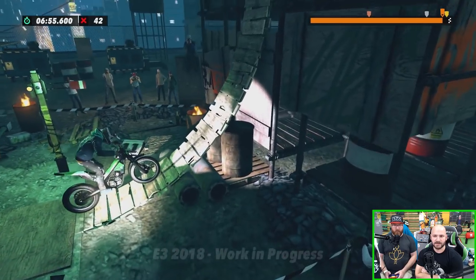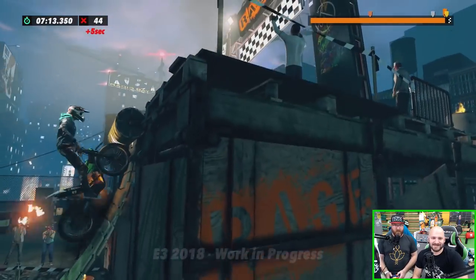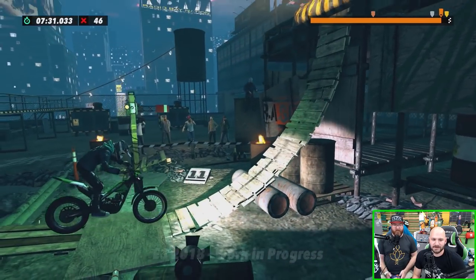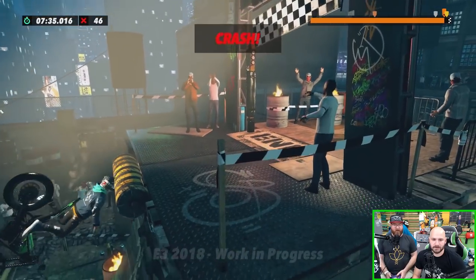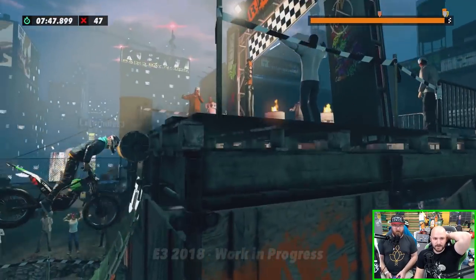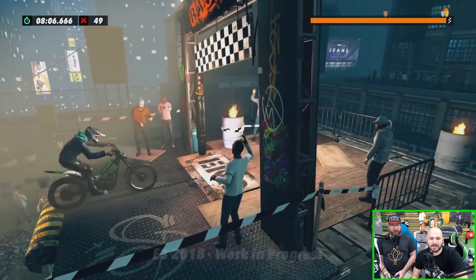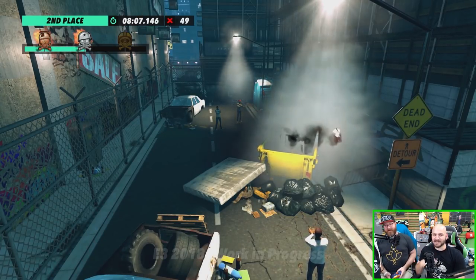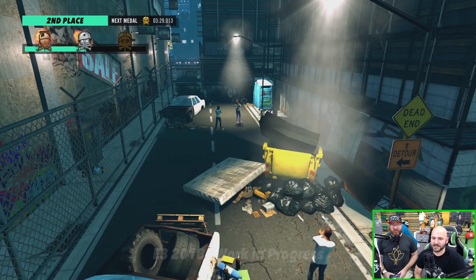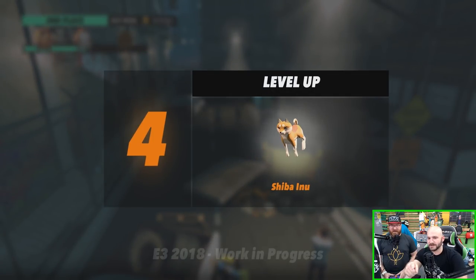Jeremy cheers as Jack gets shockingly close to the end of the extreme track. After a brutal series of obstacles — including one that repeatedly smashes the character's face — Jack finishes with only 49 faults, earning a silver medal. Jeremy is impressed: seeing the first obstacle, he wasn't sure Jack could do it. Jack says he loves this game so much.